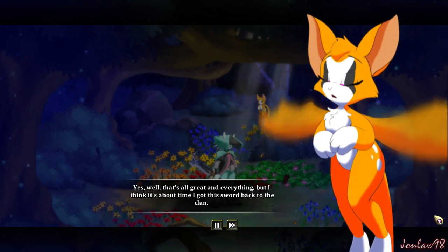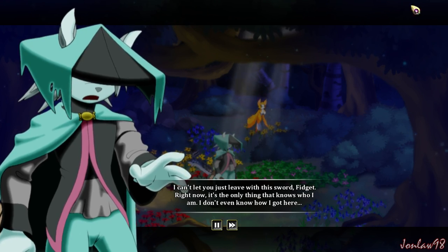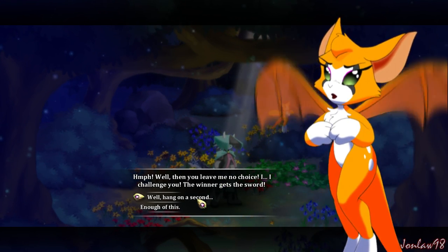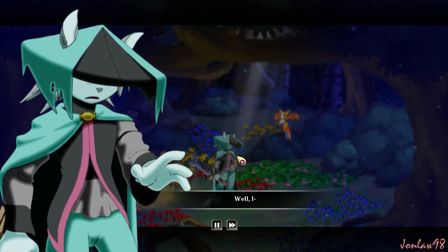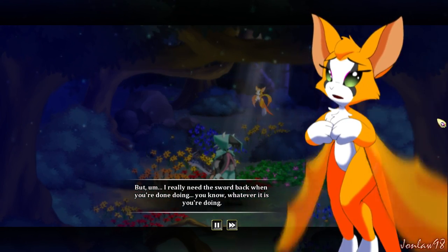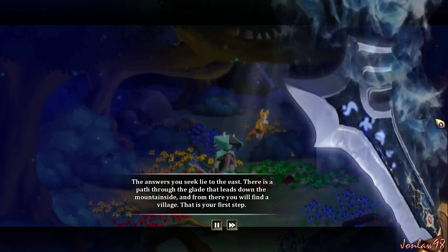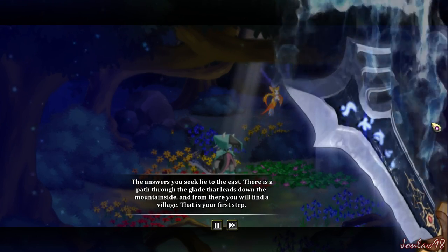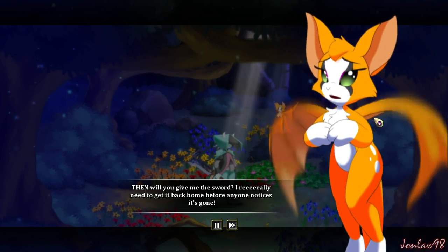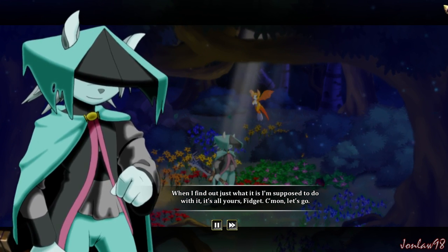That's all great and everything, but I think it's about time I got this sword back to the clan. I can't let you just leave with this sword, Fidget — right now it's the only thing that knows who I am. I don't even know how I got here. Then you leave me no choice — I challenge you. The winner gets the sword. All right, you win, but don't think I'm leaving empty-handed. I'm coming with you. I really need the sword back when you're done. What exactly am I doing, Arah? The answers you seek lie to the east — there is a path through the glade that leads down the mountainside, and from there you will find a village. That is your first step. When I find out what I'm supposed to do with it, it's all yours, Fidget. Come on, let's go.